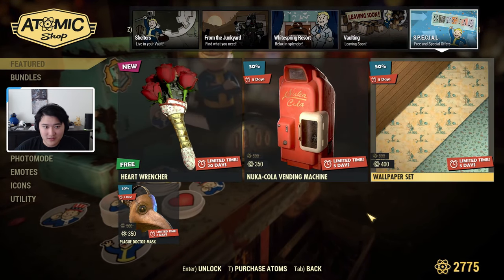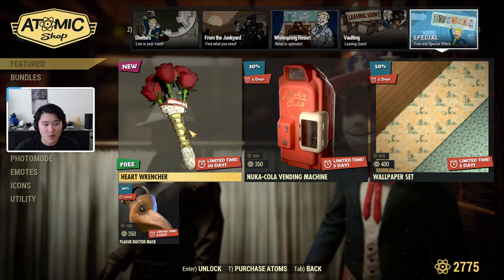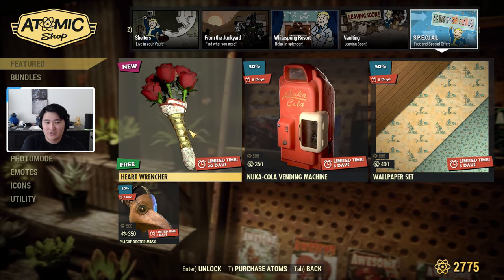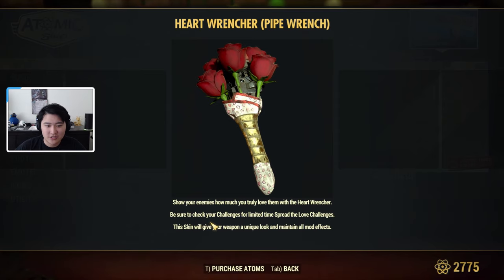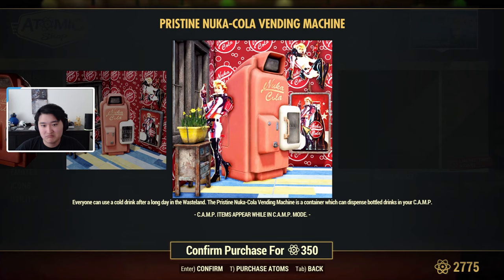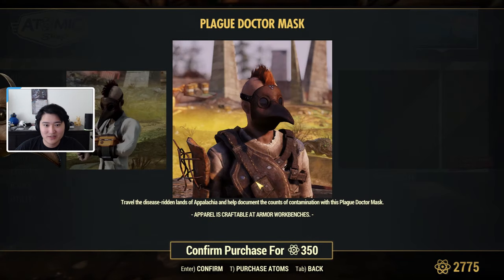In the free and special offers section, the heart wrencher is a free item tied to a limited-time event. You want to complete daily and weekly challenges while using the heart wrencher to get extra rewards — check the spread the love challenges. There's also a Nuka-Cola vending machine, a clean-looking vending machine skin, a wallpaper set, and a plague doctor mask.